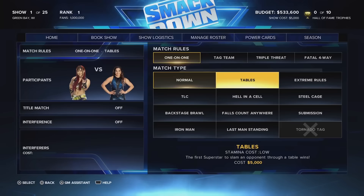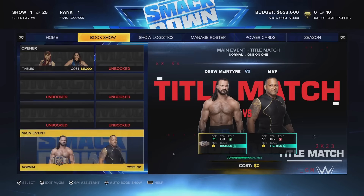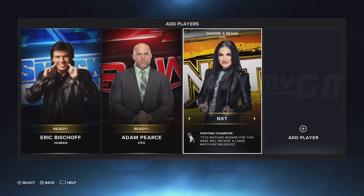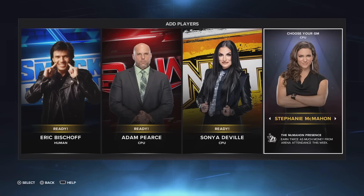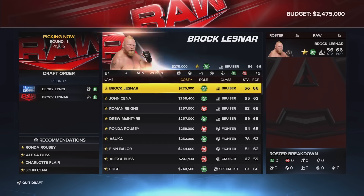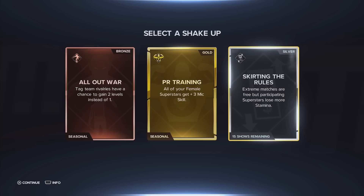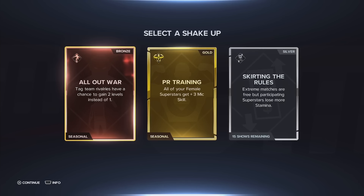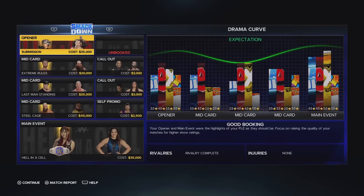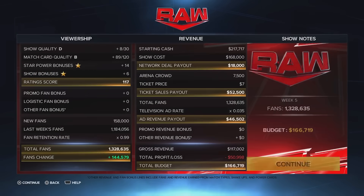GM mode is my preferred management sim mode, and this year's version is even bigger and more robust than ever. Besides some quality-of-life changes and giving us more brands, managers and power cards to choose from, now up to four players can try to out-promote each other across multiple season games. New surprises like the shake-up — big, game-altering passive abilities that you can select after big shows — help spice up the gameplay regularly. But figuring out how to make popular, highly rated matches over long periods of time is still a steep learning curve.